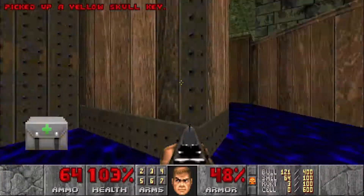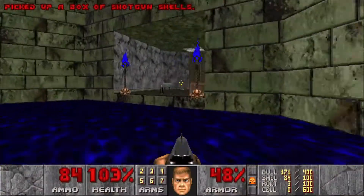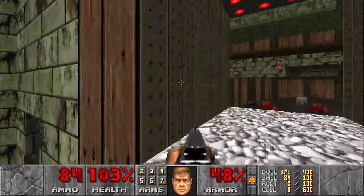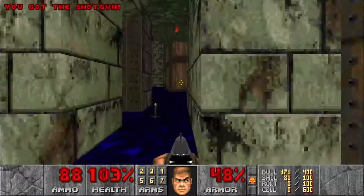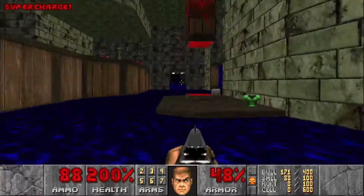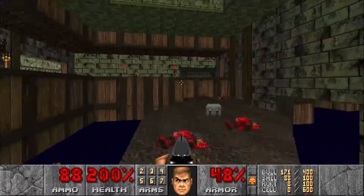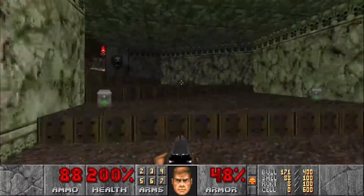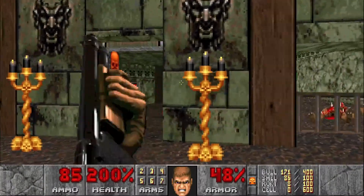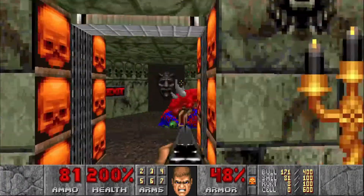I'm just gonna jump down because there's some ammo down here I don't want to miss. Let's grab that super charge since we're just about done. We'll head to the exit — there should be one enemy left right at the exit as usual. Let's take out this cacodemon, and we are done.